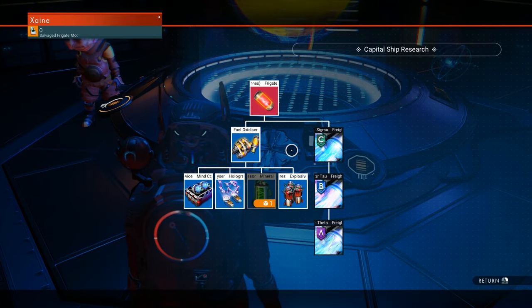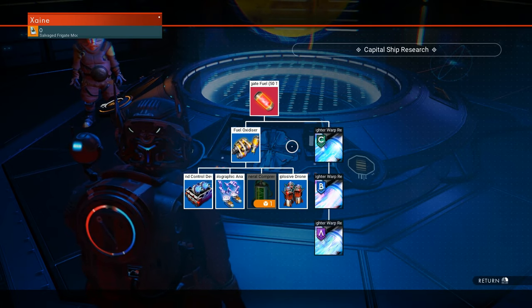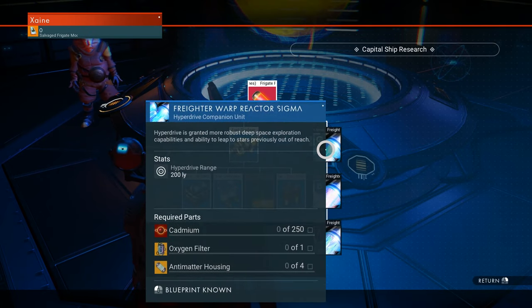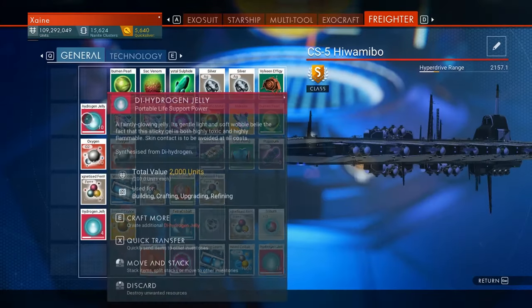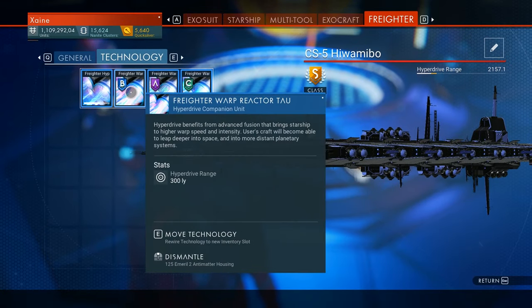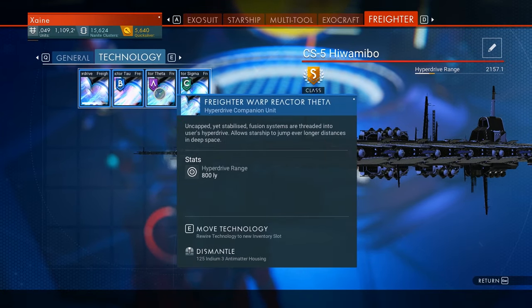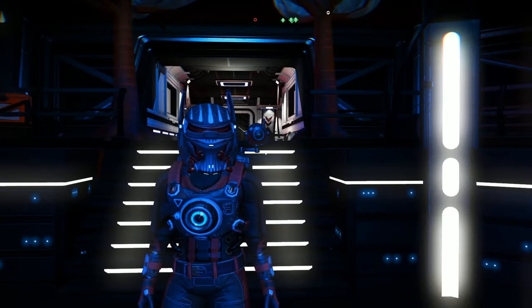The freighter warp reactor Sigma, Tau and Theta will give you flat bonuses to hyperdrive range — 200 for the Sigma, 300 for the Tau, and 800 for the Theta. I'd suggest installing them in this adjacency arrangement to get the best bonus outcome from adjacency bonuses. That's all the freighter and frigate stuff — let's move on.